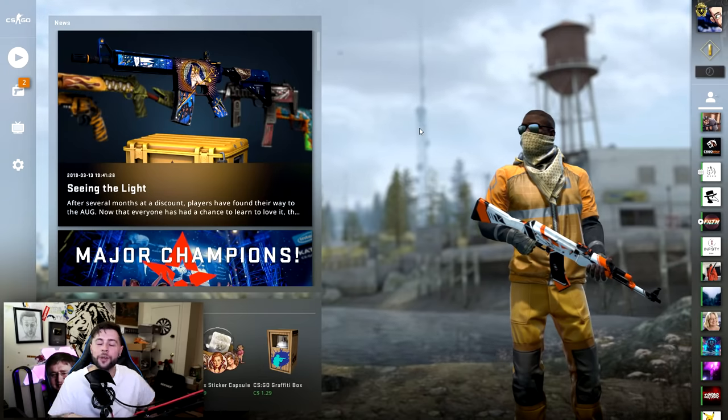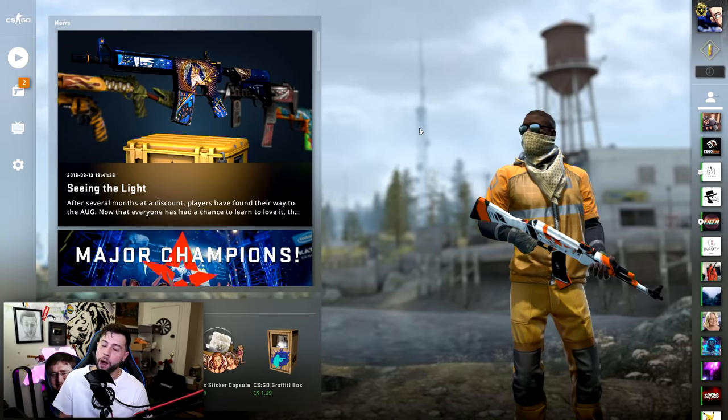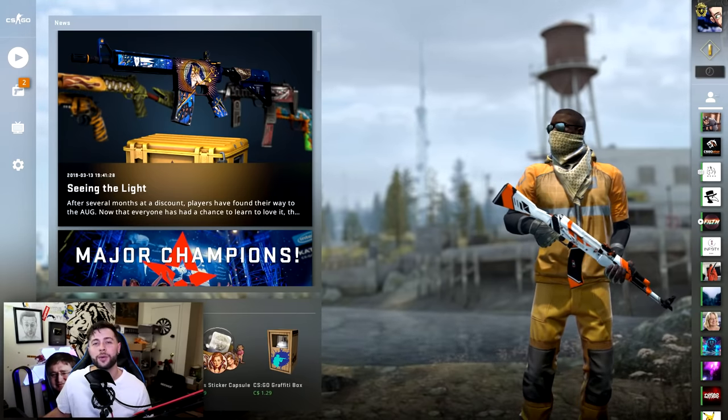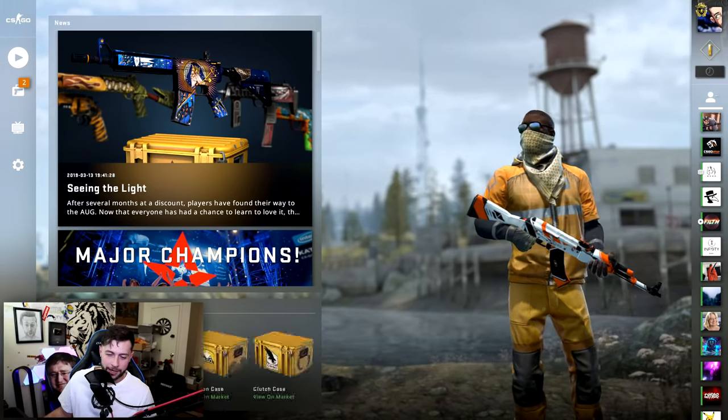Here we go guys, today we're gonna be unboxing a beautiful Prisma case that you've all been requesting. We're gonna be rolling the giveaway for the gut knife autotronic — that's gonna be in this video as well. And I will do another giveaway in this video too. We're gonna open 100 Prisma cases. This is probably going to be a regretful decision because the cases are still kind of expensive, so I'll go through the buying process with you guys.